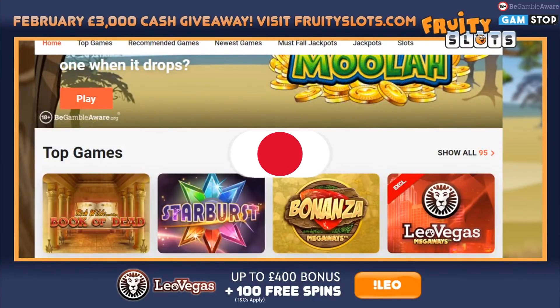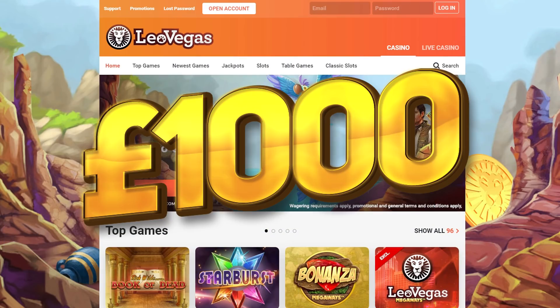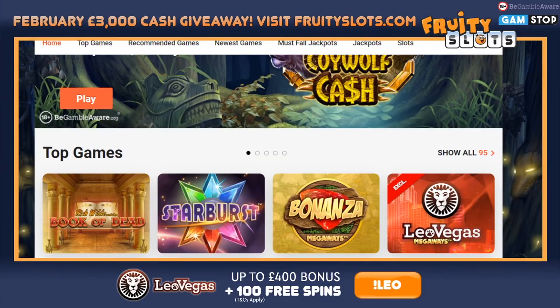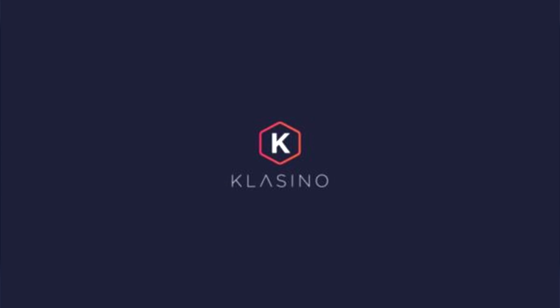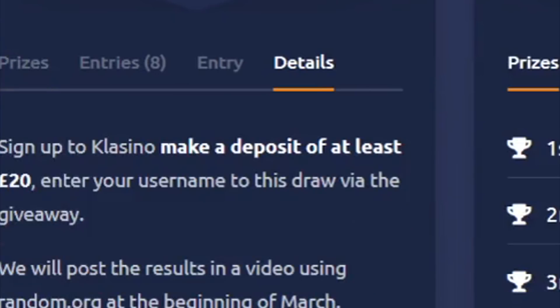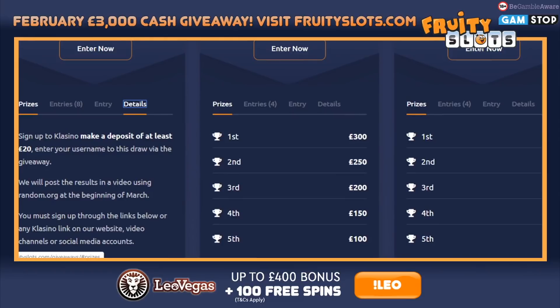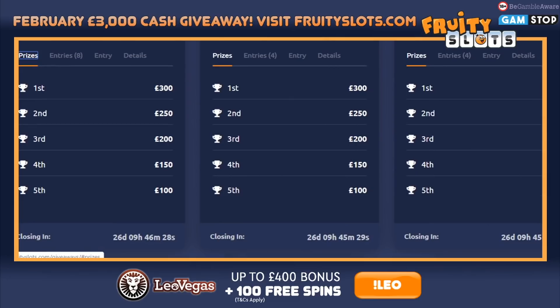Scotty here, back with another bonus compilation video. Starting on Leo Vegas today, depositing a thousand pound. It is a new month — we have finally made it past January, it is now February. With a new month comes new giveaways: we'll be giving away three grand in total — a thousand pound at Clasino, a thousand pound at Caramba, and a thousand pound at Slot Planet. Prizes go to the top five: a hundred, 150, 200, 250, and 300 pound.